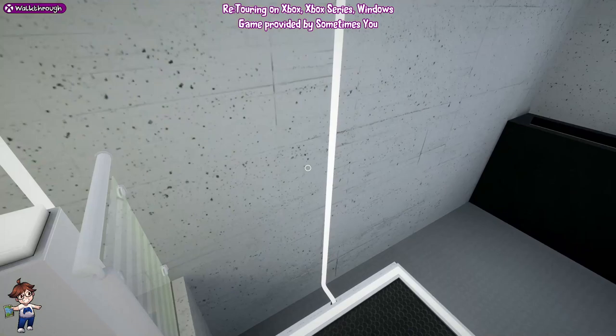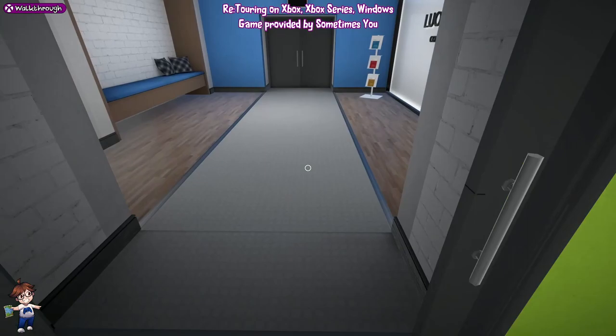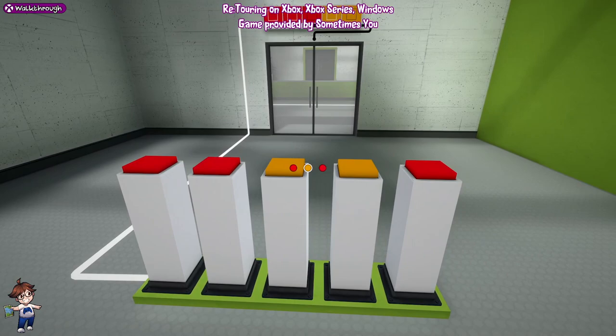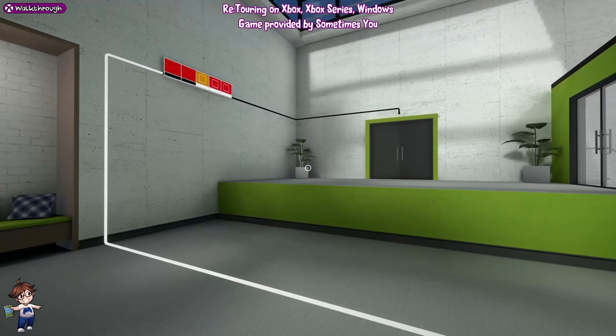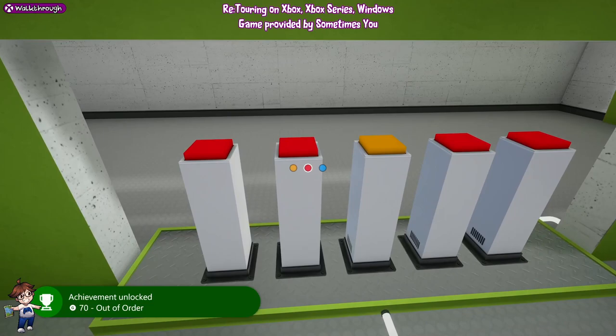We're going to open this up and jump on here, then open both doors by going onto the platform. Locked door number four. This puzzle is very simple - just make the buttons look the same and the door will open up. What we're going to do here is switch this to red, red, yellow, red, red. That will pop the 'Out of Order' achievement for 70G.